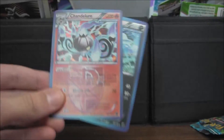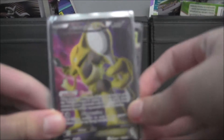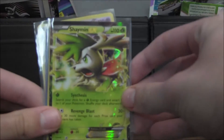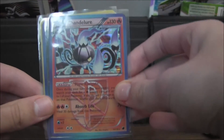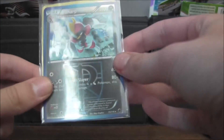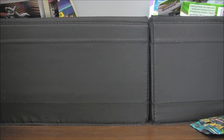All right, I'm going to do an overview of what we pulled. First, we have the Alakazam full art from Fates Collide, Shaymin EX from Next Destinies, Lucario holo from Plasma Storm, Chandelure holo from Plasma Freeze, the Bisharp rare reverse from Plasma Freeze, and the Driftblim promo. Guys, thanks for watching this video. Please subscribe to our channel and look out for more videos coming in the future. Thanks for watching!